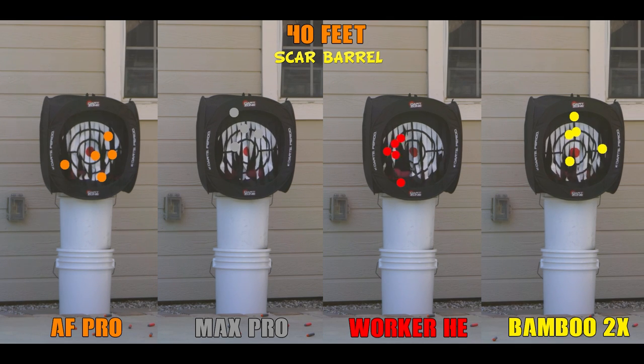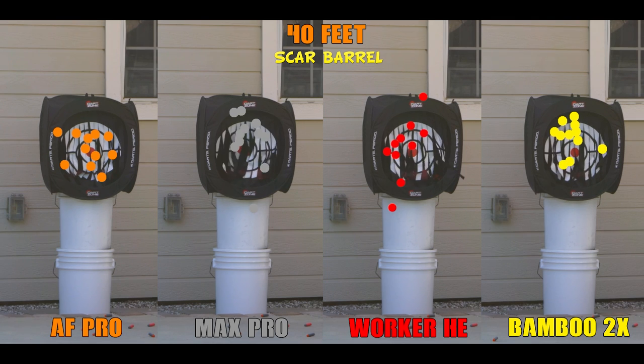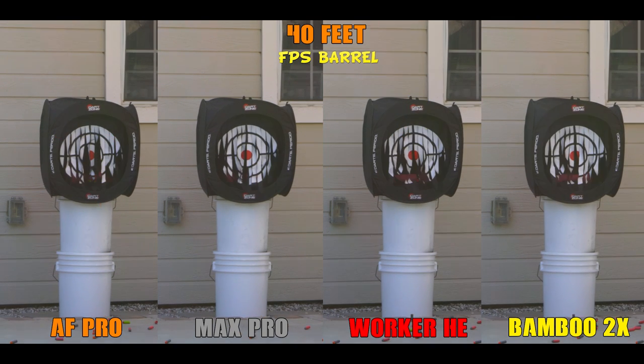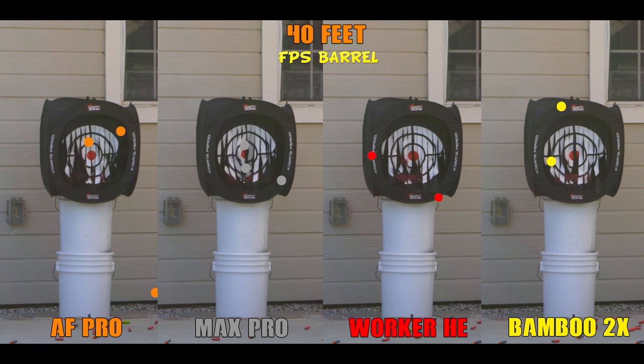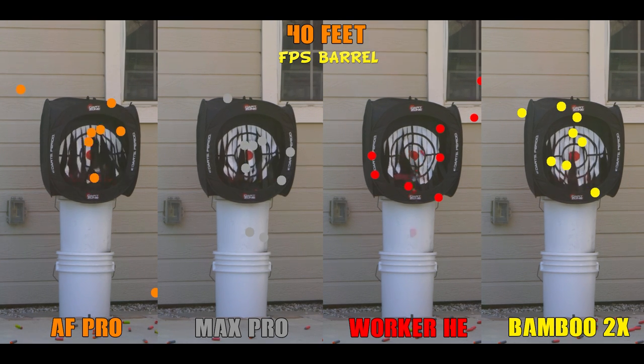We can start out hopeful when we look at groupings. Things look pretty good with the SCAR barrel at 40 feet. As you'd expect with a SCAR-barreled springer, everything looks pretty consistent. Now when we put the FPS barrel on, we start to see some spread occurring with the AF Pros and worker darts, but nothing horrific.